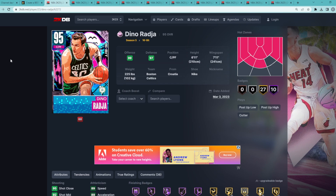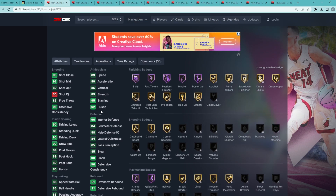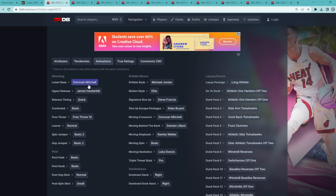First card is Dino Raja, about 60,000 MT. He's a top 5 power forward and top 5 center — 6'11" with a 7'11" wingspan. He plays great defense with a 90 block and 90 interior defense, has a 90 driving dunk, and decent speed — 89 speed and 89 acceleration. The craziest thing besides the wingspan is his dribble moves and jump shot: the Donovan Mitchell base on quick timing, MJ dribble style, Steve Francis size-up, Kobe Bryant escape, and the Dame behind-the-back.